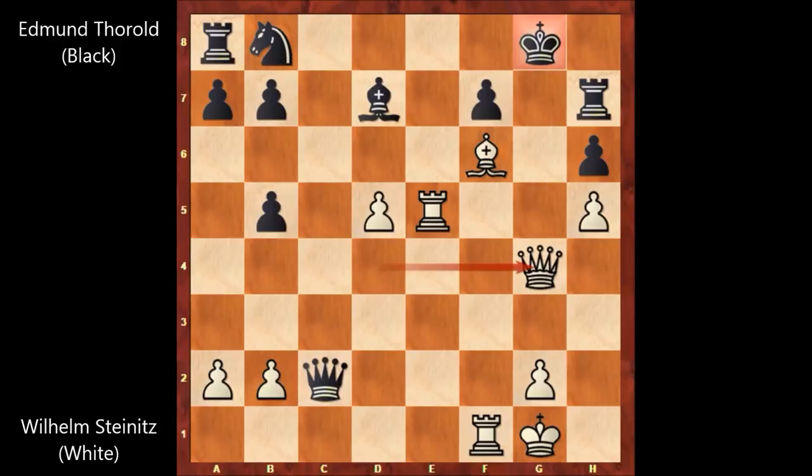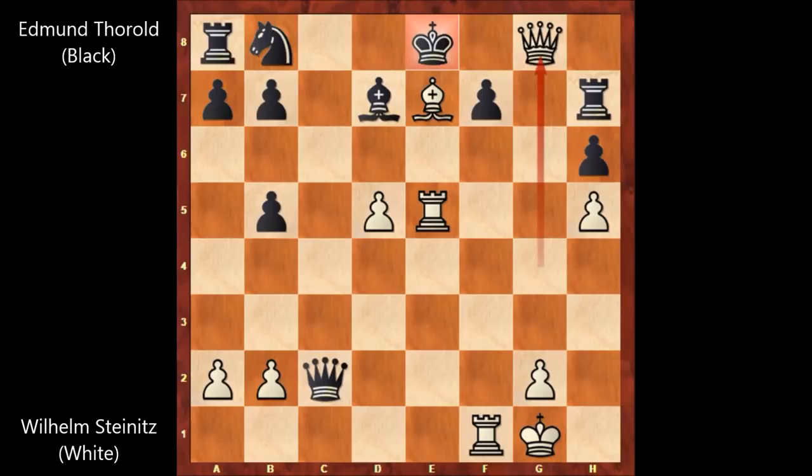But black didn't capture the queen and played king to f8. After queen takes on g4, if bishop takes queen, then rook to e8 — that's checkmate. So this is why Steinitz epically captured the pawn with the queen without any fear. Edmund Thorold played king to f8, and then bishop to e7 by Steinitz. The only move is king to e8, and then there is checkmate in one move. Steinitz played queen to g8 — checkmate.